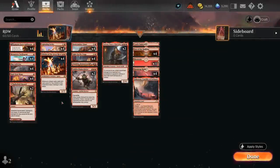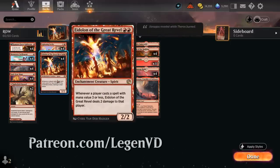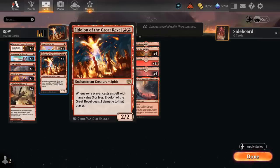Hello and welcome to another Explorer gameplay video. Today we're taking a look at Mono-Red Aggro, updated with a recent Explorer Anthology expansion as voted on by my supporters on Patreon, which added four copies of Eidolon of the Great Revel to the archetype — a two-mana 2/2 enchantment creature Spirit saying whenever a player casts a spell with mana value three or less, Eidolon deals two damage to that player.